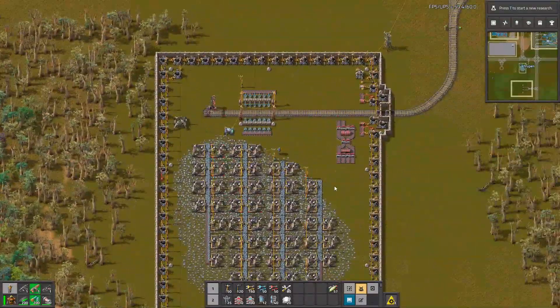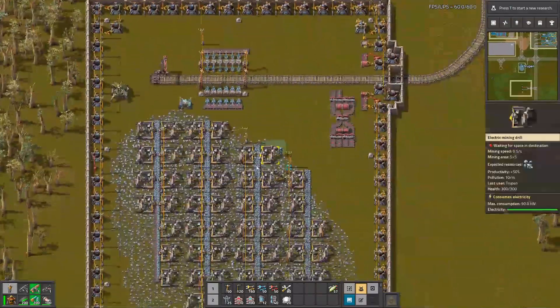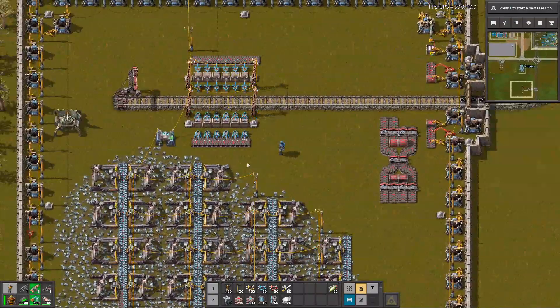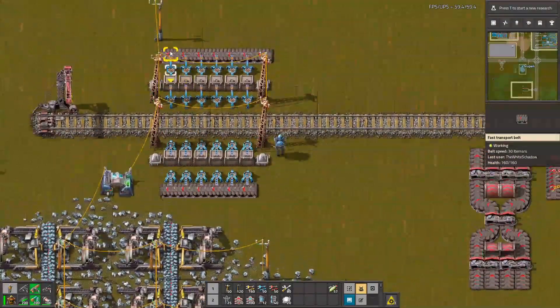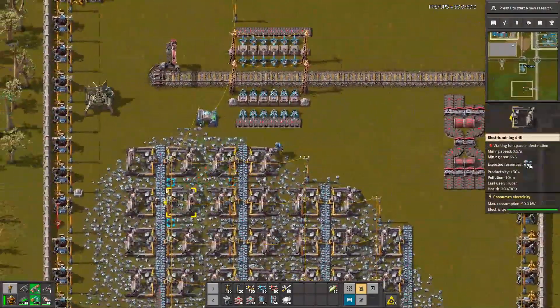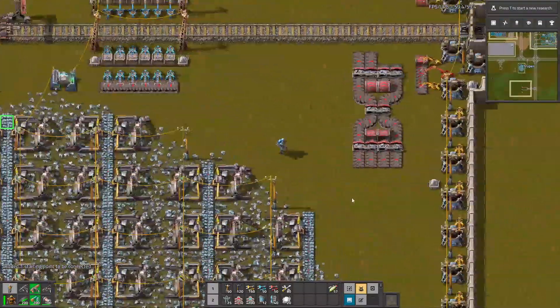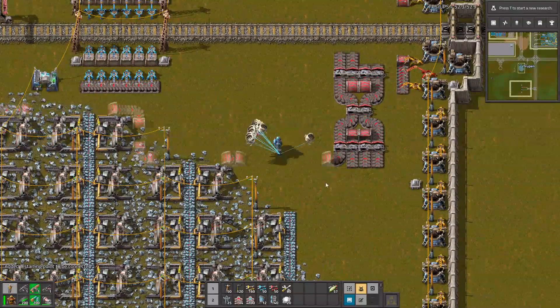So let's look at this outpost. The idea is we want to connect those miners with this balancer and then to those chests. I know it's not the best solution but it's gonna work. So let's come here — Ctrl and right click, then Ctrl and left click, and find the way.